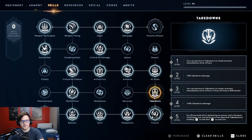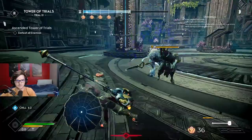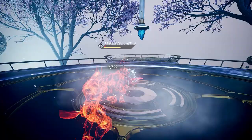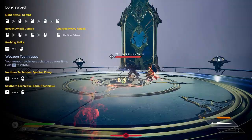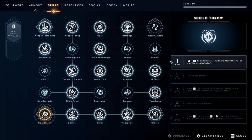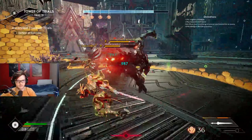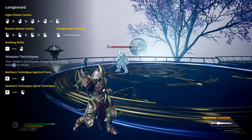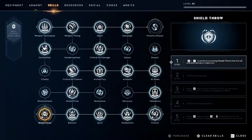To explain why Takedowns is so good: you can perform a takedown on small enemies immediately after a parry, and on larger enemies after a parry if they're below 40% health, with increasing takedown damage at each tier. Finally, for 30 seconds after defeating an enemy with a weapon technique, you can perform a free Spectral Takedown by holding aim and pressing execute. Shield Throw also pairs with this — throw your shield, hit enemies that can be knocked down, run to them, and do a takedown.